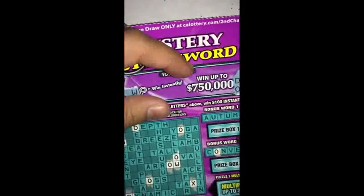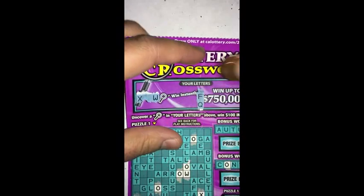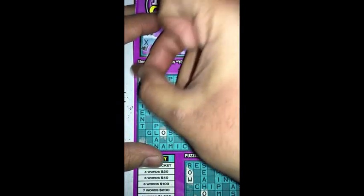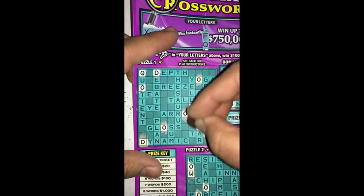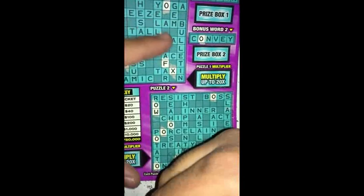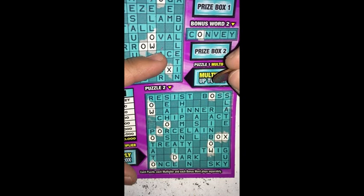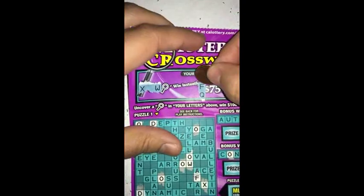All right, next we got F and Q. F and Q on puzzle one, then puzzle two as well — see what I get. I don't see anything there. All right, I don't see nothing there. Next.